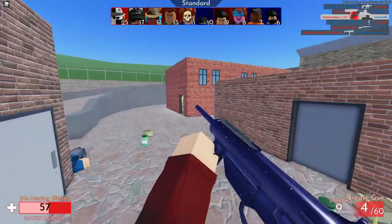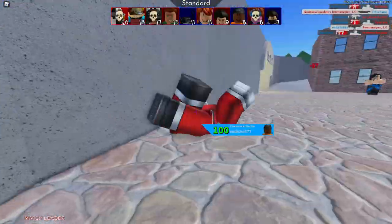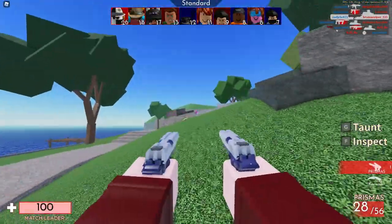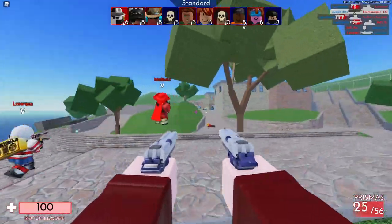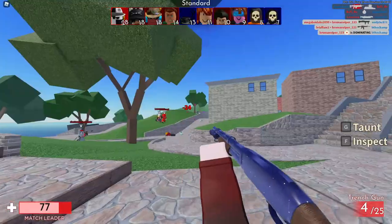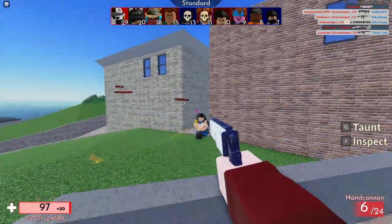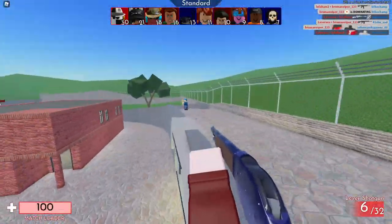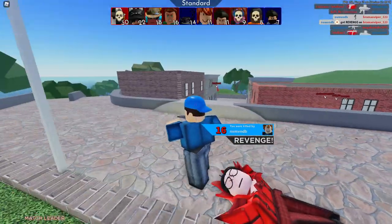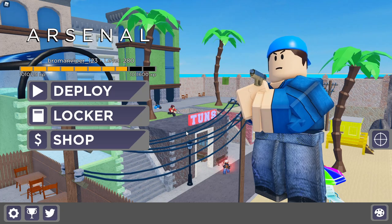Some weapons in Arsenal actually have scopes. You can hit right-click and they'll scope in, but don't hold right-click like in other games — you just click right-click and it'll scope in. Only some weapons have this; I'd say about one fifth of weapons have scope ability. Generally, if there's a physical scope on the weapon that you can see, it'll be able to scope in — though not always, so just test out different weapons and learn as you go.